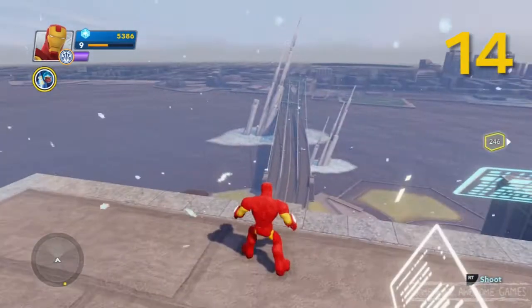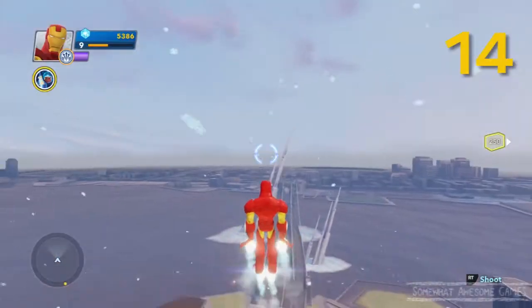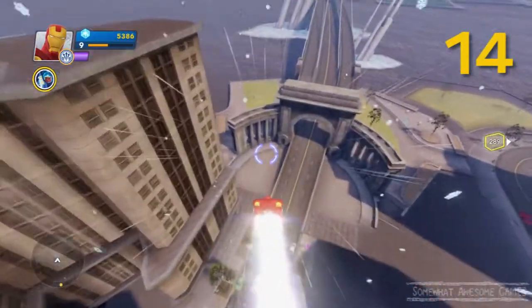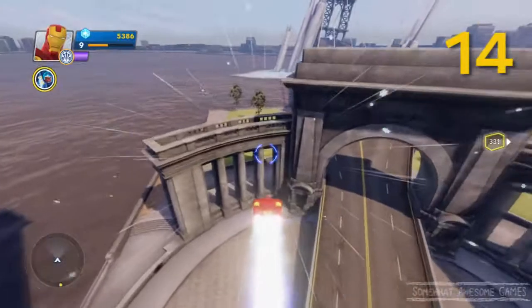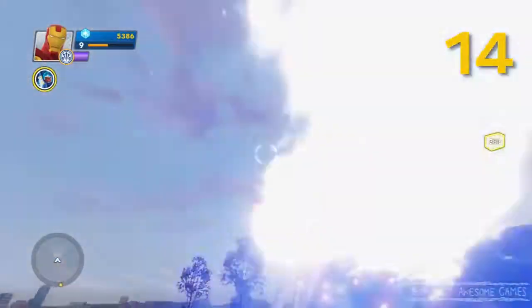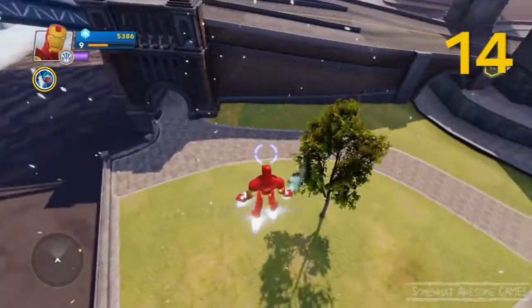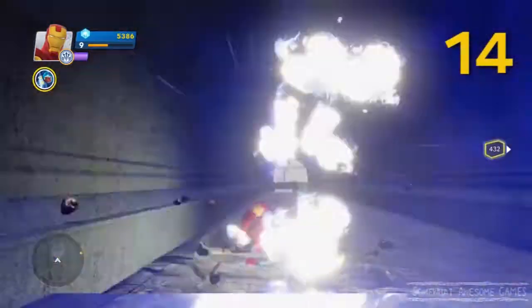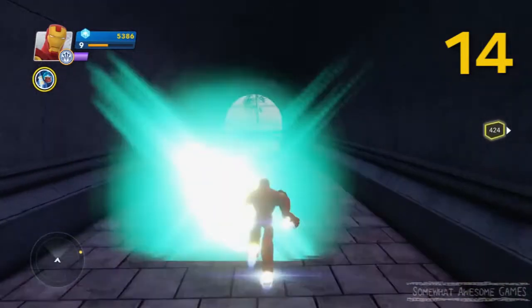Play as Iron Man — which I'm sure is the first person everyone played as when they got this game, and you probably found a bunch of these, but you're gonna find all of them by the end of this video. Another one just here, down here under the bridge. We're gonna fly under this bridge and get one. Number fourteen. Not good enough to fly through. Pathetic.